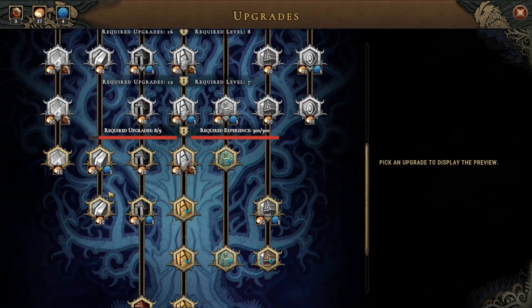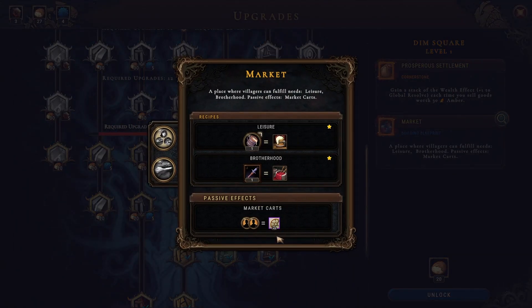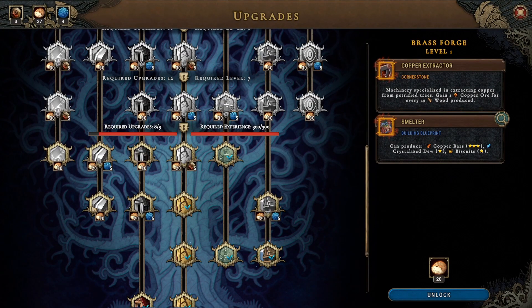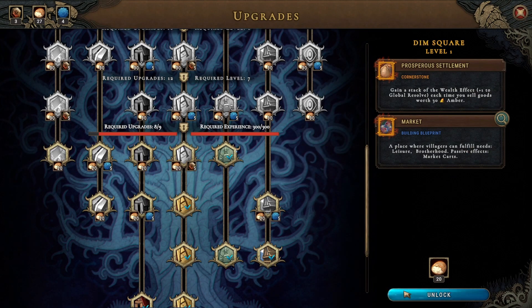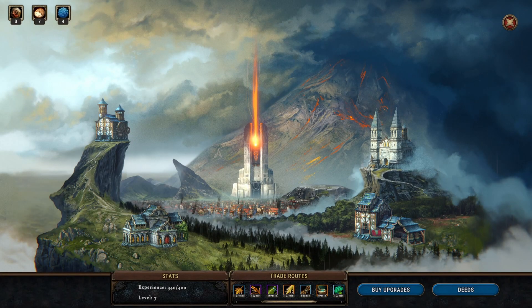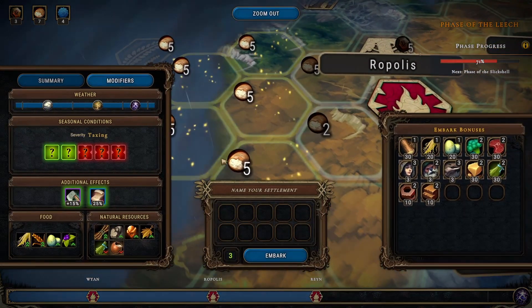I don't want to unlock anything before I go. It's basically this or this one — do I want to have either a market? The Brotherhood was beneficial, although none of that is specifically shabby. I do like Dim Square — I'll take Dim Square. It must be over there, and we'll go over here and go straight in.